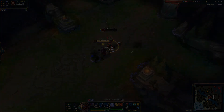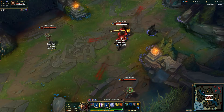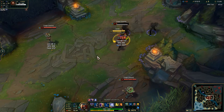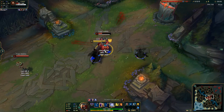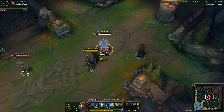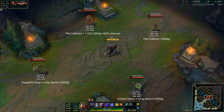For example, Serpent's Fang's 2600 gold price tag at 77.5% gold efficiency still gives more attack damage and lethality than the Collector would, meaning that if you buy an extra Long Sword with the gold saved from Serpent's Fang, even if you got lucky and got a 20% crit, Serpent's Fang would still deal more damage than the Collector would against most targets.